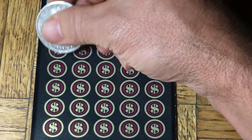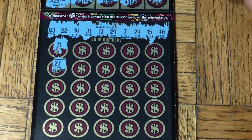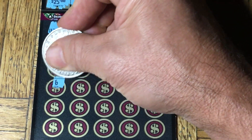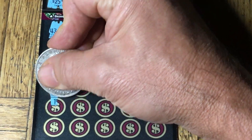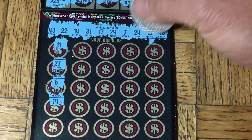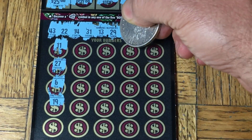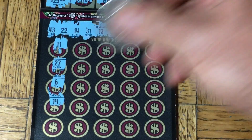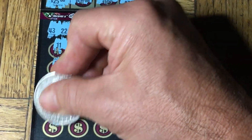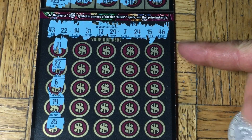The first one's going to be an 11, and then a 27. 6 is our number — we do not have a 6. 19. I always like to point out how the lottery will psych you a little bit with the second number matching the second number on the bar, even though it's not the same — just in case you're scratching one way and you see it, gets you a little excited. Lottery psychological warfare on us. 35 is the next number, we do not have a 35.